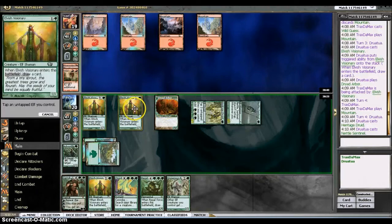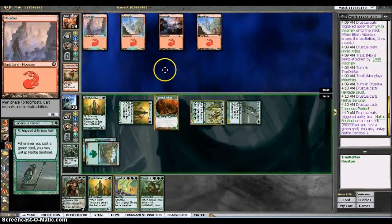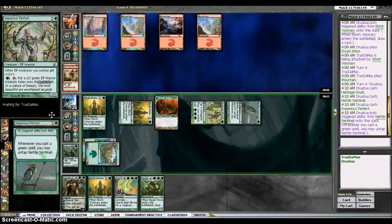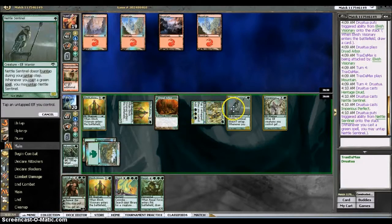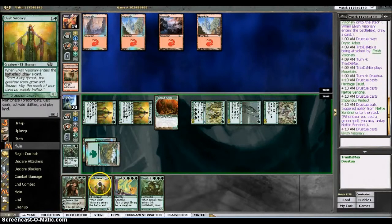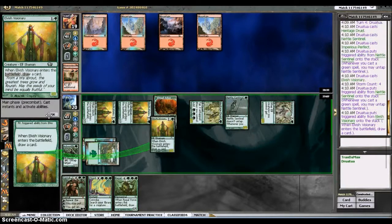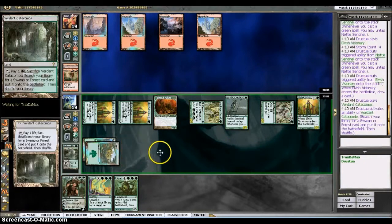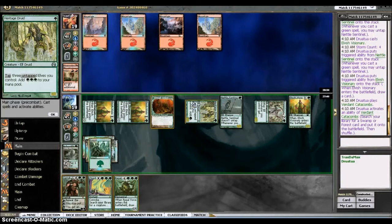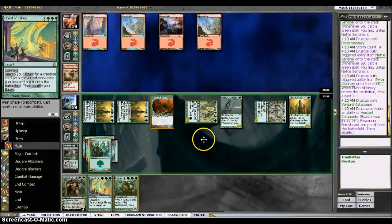They'll have to Flame Jab us a little bit more now because this is going to make my guys a little bit bigger, which we like. I apologize for the poor play-by-play — I'm not really used to having to talk about what I'm doing as I'm playing. I draw a basic forest; no need for black mana but we're paying extra life now. Let's see — cord of calling.